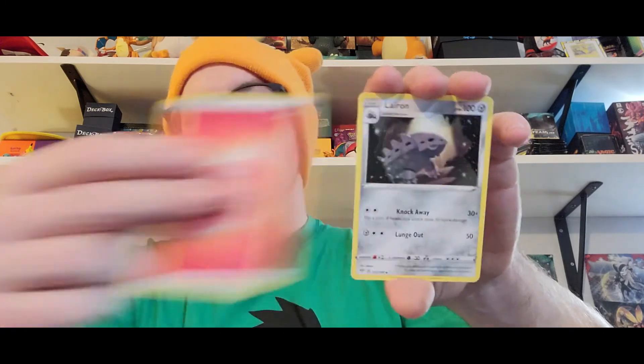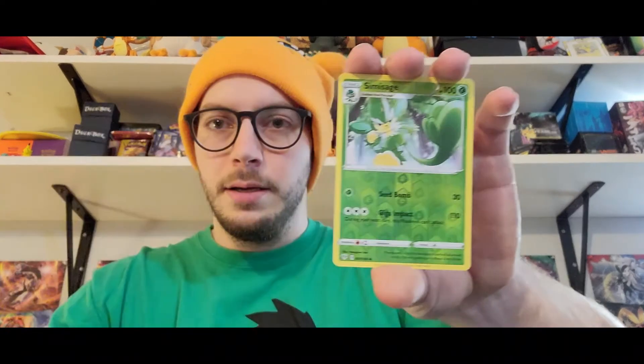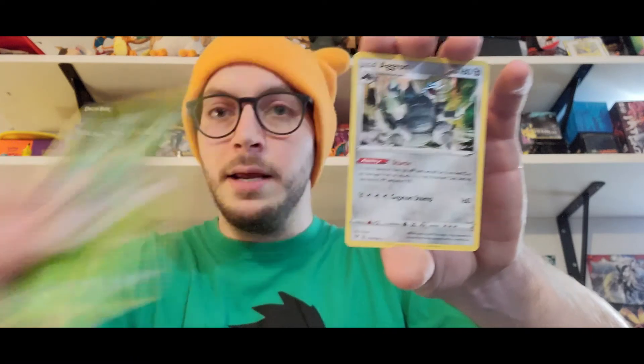Last pack, guys — let's see it. Pull my man Jake a VMAX Charizard, that's what we're hoping for. Last pack of the video — if you liked this, subscribe and smash the like button. We'll be back on Thursday for the other half of this. Last pack magic right here, I'm feeling it. A Reverse — and an Aggron holo! Not too bad — he swings for 160 damage. If this Pokemon has full HP and would be knocked out by damage from an attack, it is not knocked out and has 10 remaining HP. It has a sturdy ability — that's pretty cool. We'll sleeve them up.